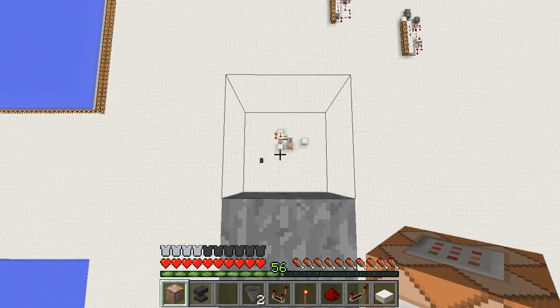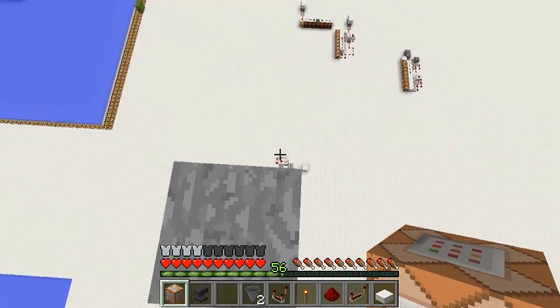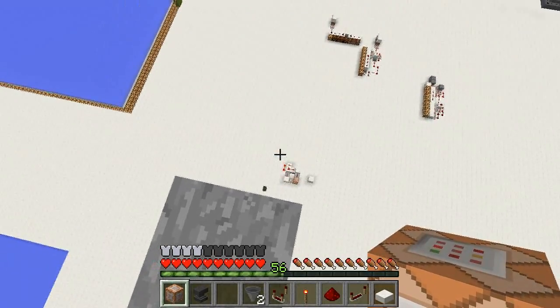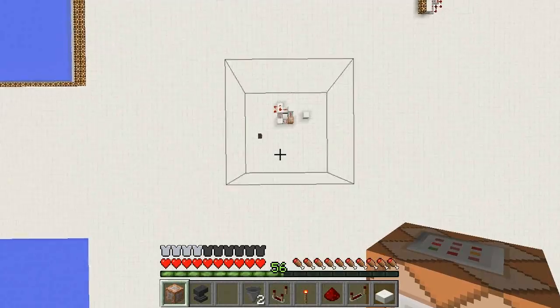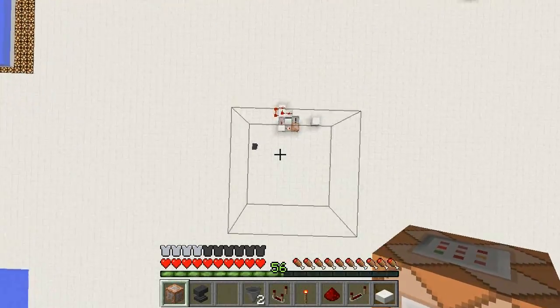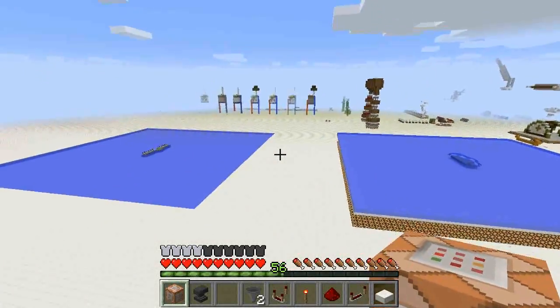We're on the edge of my test world today, and we're looking at this little contraption down here. This was a suggestion by Mile26 — I think I'm pronouncing that right — who suggested I try and make a jetpack in vanilla Minecraft. And this is the jetpack. It slows your descent down quite nicely.